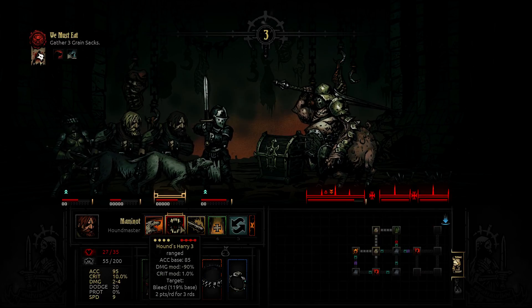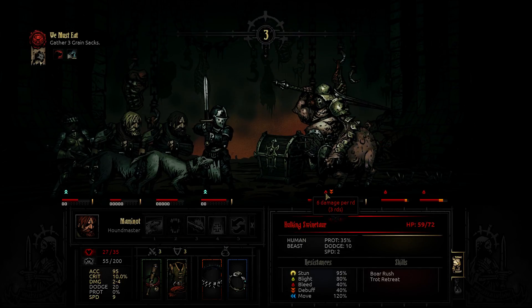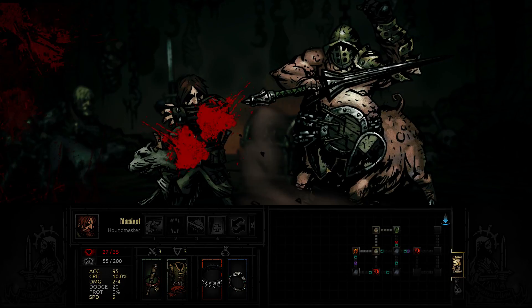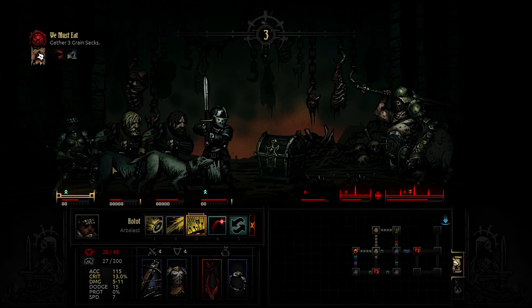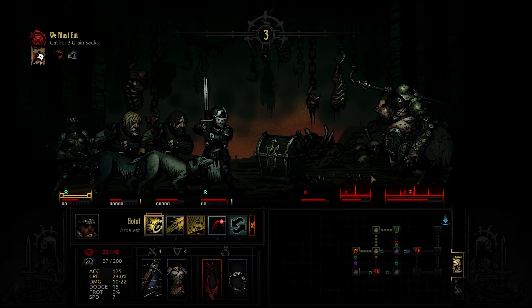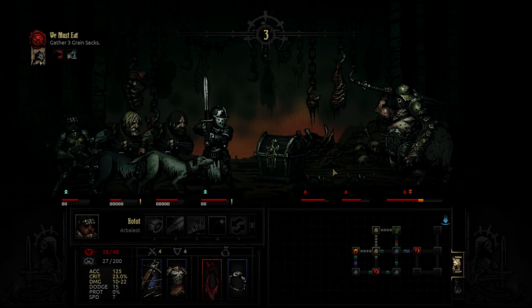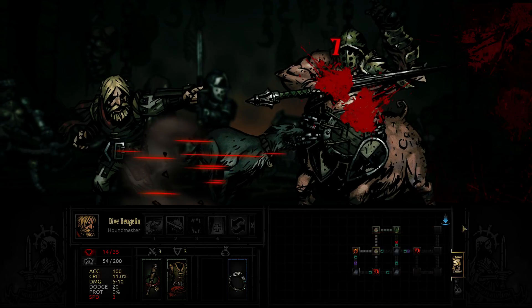Let's use this guy to land a bleed, because he had an item for bleeds. This melee guy can use the Hound Rush instead, to remove some protection. Even if I would like to use Lick Wounds.